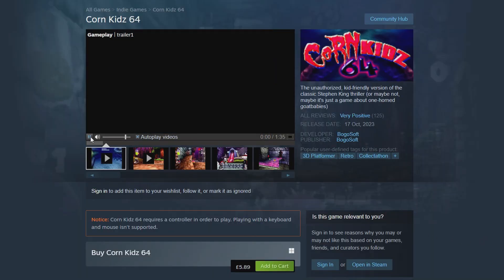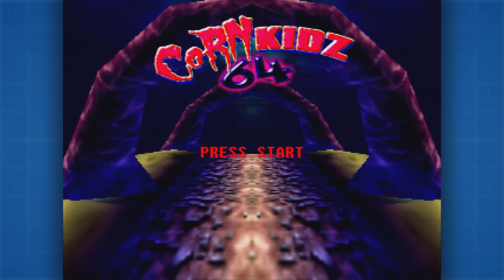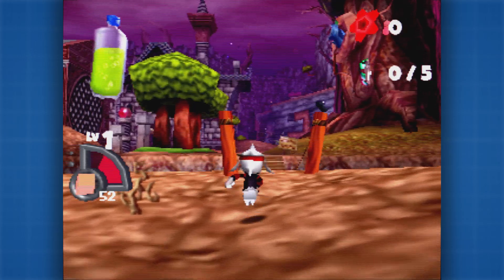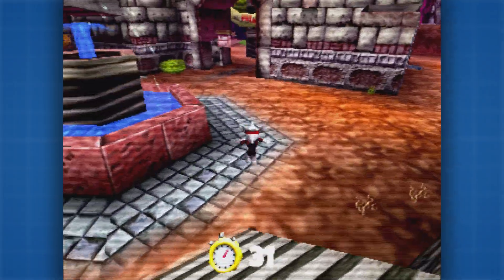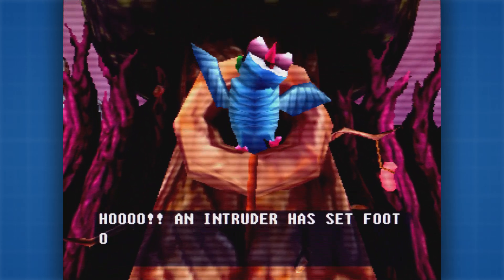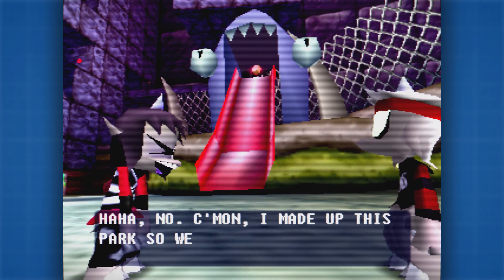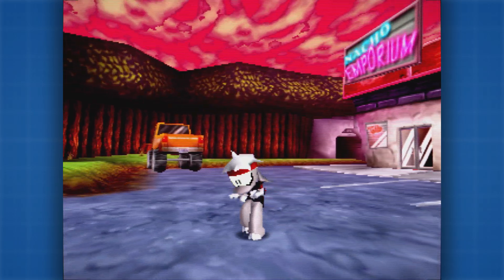The first thing that grabbed my attention, even from the trailer on the Steam page, was just how this game looks. Even here on the main menu, talk about hitting the 64-bit visual aesthetic on the head. The low-poly models and environments just scream out the visual styles of things like Glover, Forty Winx, and all sorts of other B-grade platformers of that era, complete with chunky character models and low-res tile textures. The way all of these characters are animated too — they're so expressive, pulling these crazy faces at each other, and even the slow walk animation has your guy tiptoeing around like he's a cartoon character.